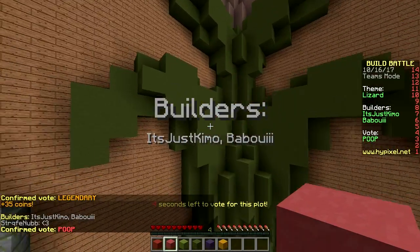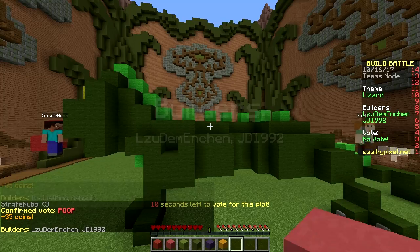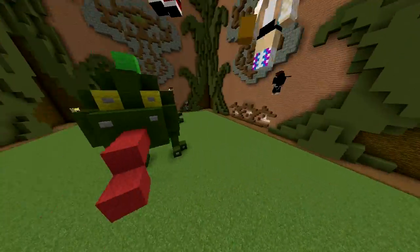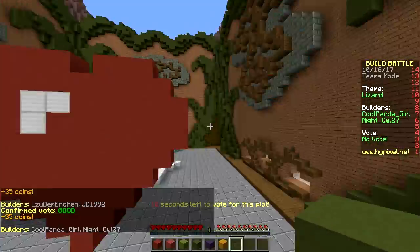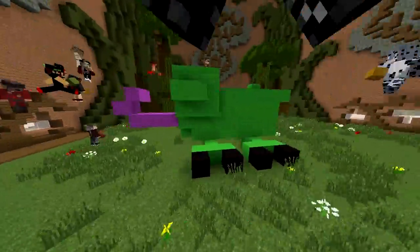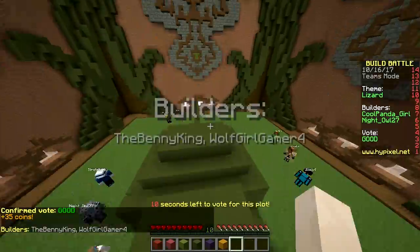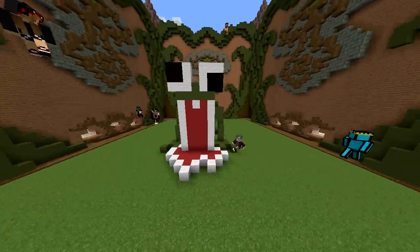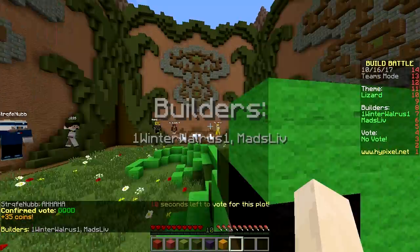Oh my God — that is a lot of detail, beautiful. I gotta say, that's quite amazing. Here we have another lizard — that looks pretty good. Is this what a lizard looks like though? It looks more like a dinosaur to me. This one with the tongue looks more like a frog. Holy crap, what happened to the face? That looks like a T-bone steak.